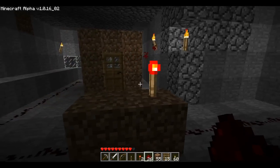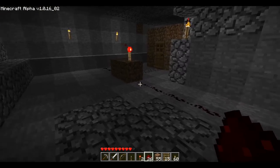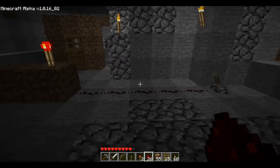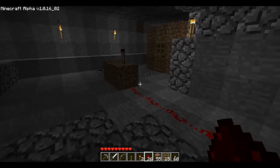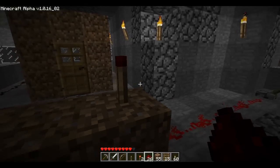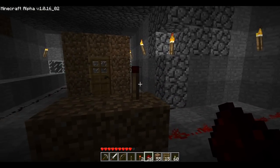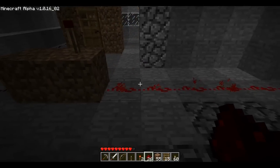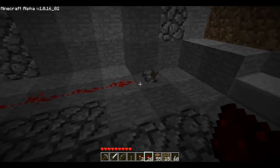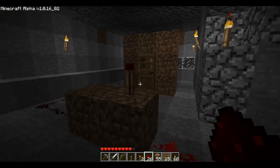So we've got this one attached to this block, and a switch attached to that block through the redstone torch. If we provide power to the block that the torch is on, the torch turns off. If you think about it in computer terms, it's like a binary switch. Right now it's in its zero state — it's turned off because it's receiving power from this switch, which gives the block power and turns off any redstone torches connected to it.